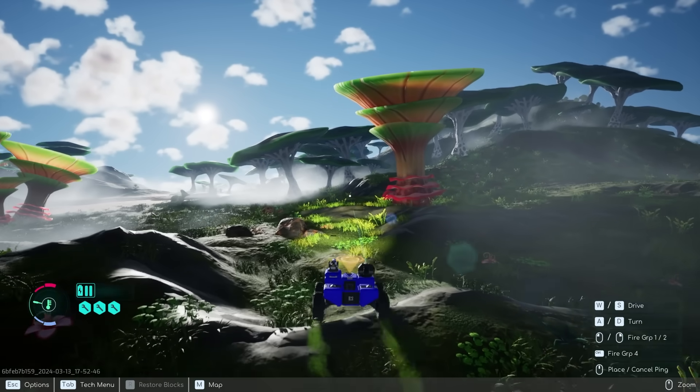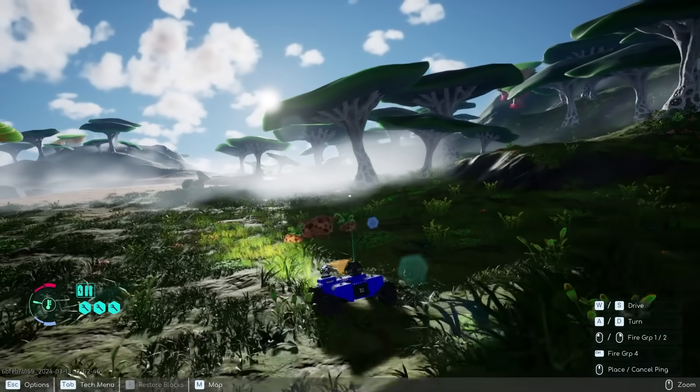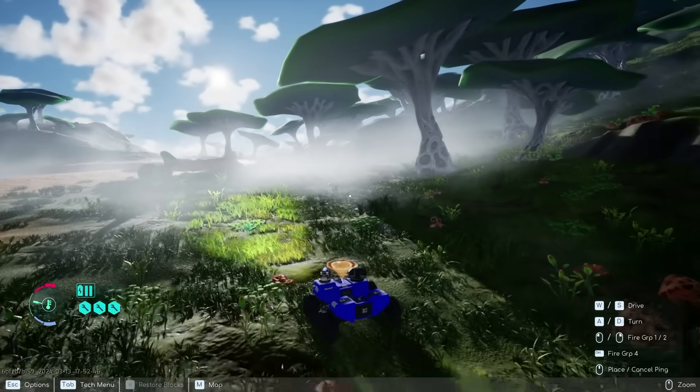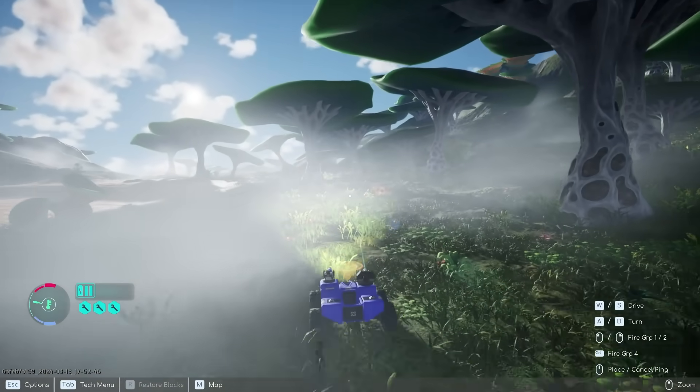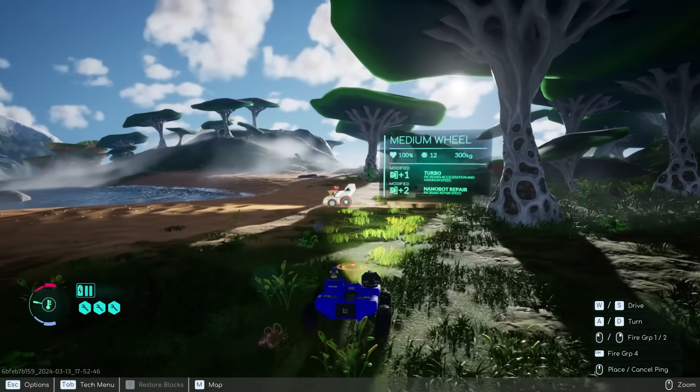So let's maybe go past these huge, cool mushroom tree things. Are we on like an alien planet? Let's see if we can find some vehicles. I see a vehicle right here — hey dude, how's it going? Okay, sneak up on him and start shooting him!